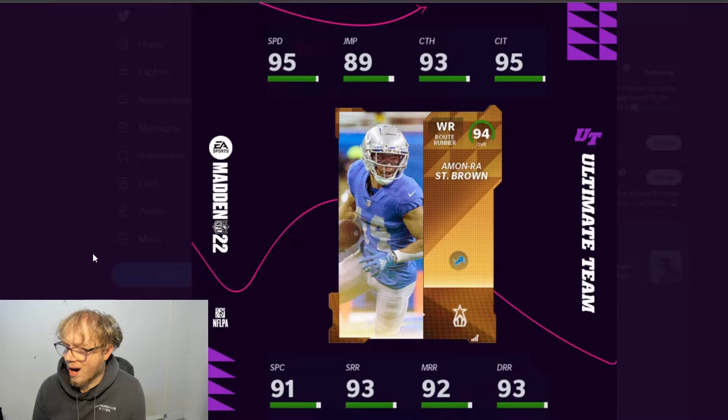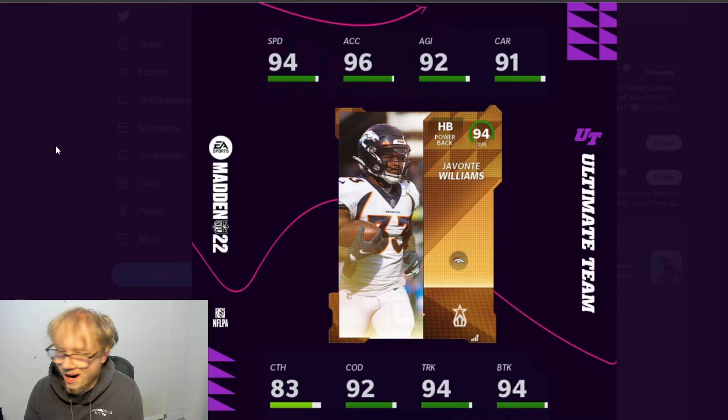As a route runner archetype he gets route technician cheaper. Honestly I feel like the two best archetypes are route runner and slot — route runner gets you route technician for cheaper, and slot gets slot apprentice for one AP. He also gets deep in and deep out for one AP, so he's a pretty good wide out overall.